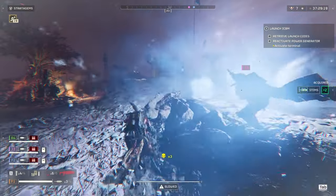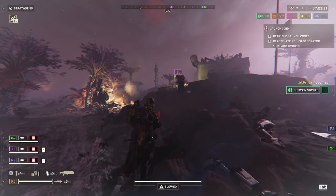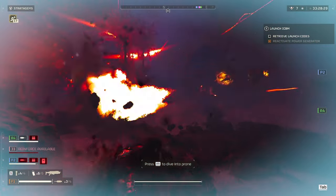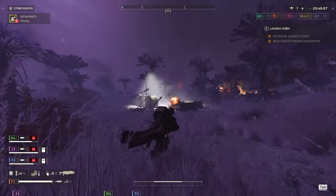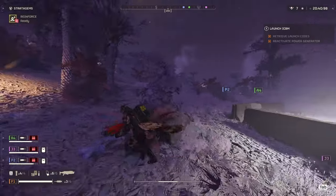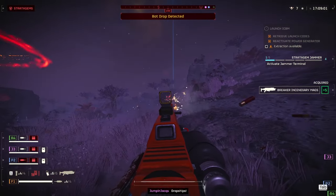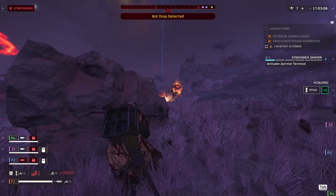Against automatons, there's nothing really special going on for this shotgun. The fire damage doesn't seem to do much against the bots, and with it having just light armor penetration, it doesn't really destroy devastators and striders that easily — which in my opinion is the greatest pain in the ass when playing against this faction. Also, the bullet spread of this weapon is just horrendous at range, so it's more difficult to land shots at a distance. The only unit I've seen get shredded by this weapon is the Berserker, but that's with me mag dumping them. So I suggest just staying away from this weapon if playing against the bots.